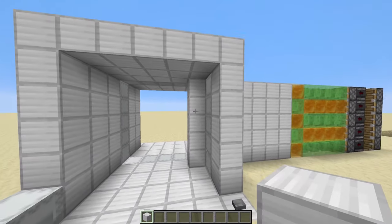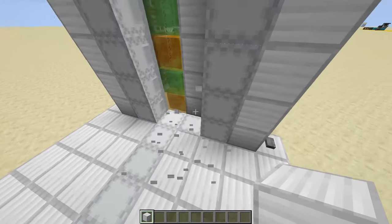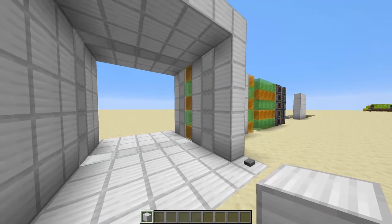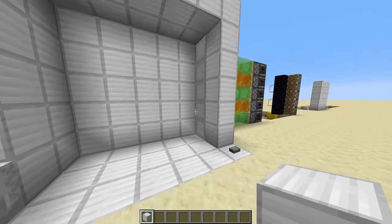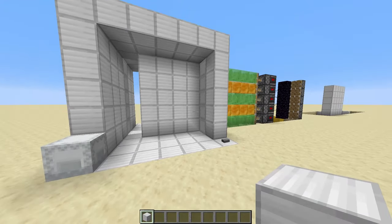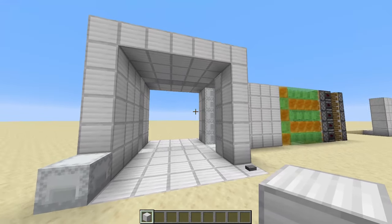It just looks really, really weird. So I decided to pull the door back one more block so it looks a lot more satisfying on the closing sequence. You can see the door is pushed forward slightly and then the rest of the door follows shortly after. It looks a lot more satisfying with it all closing together. I just think it looks a lot cooler, but the opening sequence is definitely more satisfying than the closing sequence because it is more immediate.